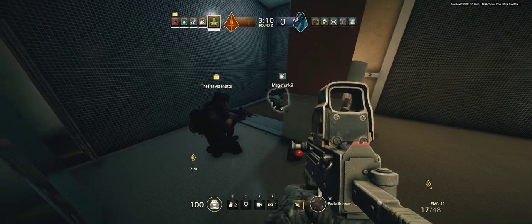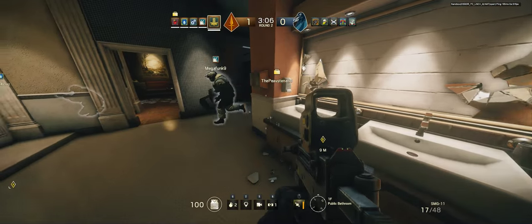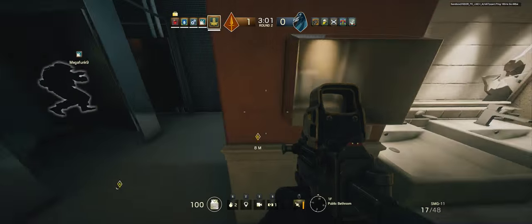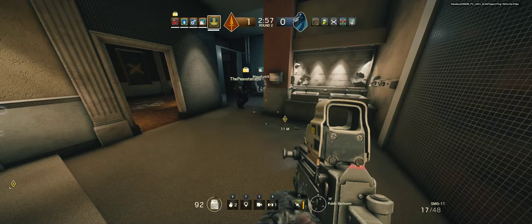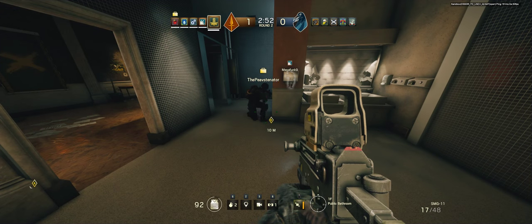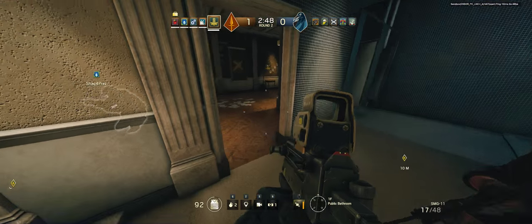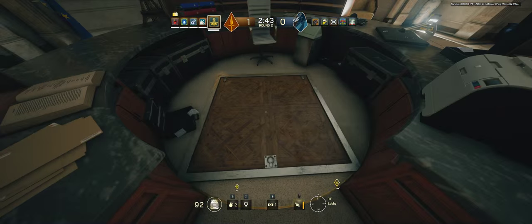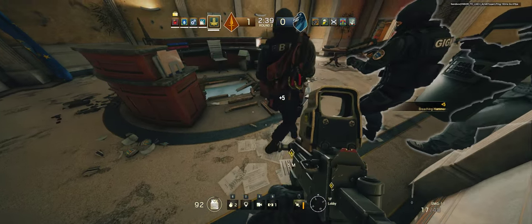I only got barbed wire. Wait, look back up — they broke it themselves. I'm gonna go break some wooden floor and throw some grenades out. You went a different way, right? Got a barbed wire. Where do you want me to go? We can go through here — this goes in the break room. Plus a frag or something down it.